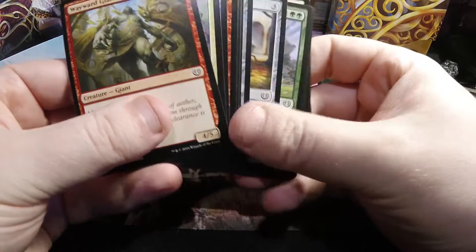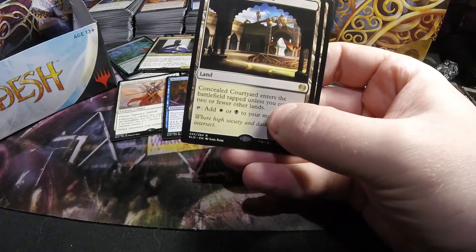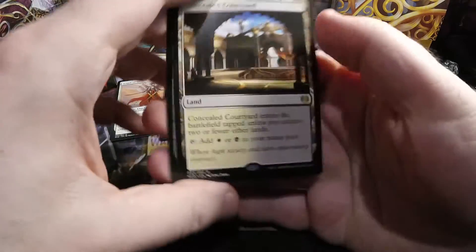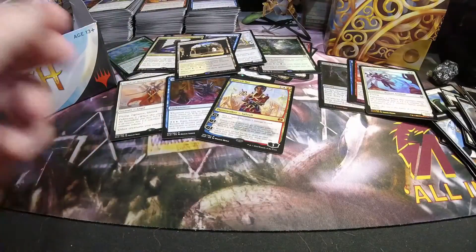Unless he just dies, of course. Another fast land — the Concealed Courtyard, for white or black. I think we got three of those fast lands so far, at least three.